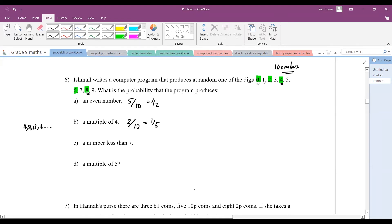Part c: a number less than seven. How many numbers are less than seven? Zero, one, two, three, four, five, six — that's seven numbers less than seven. So that would be 7 out of 10, which is 70%.